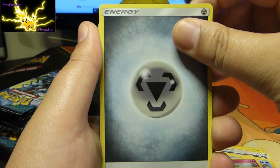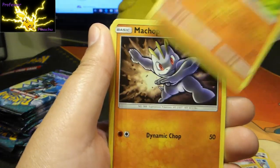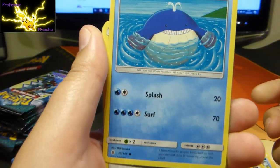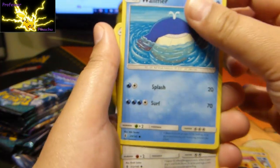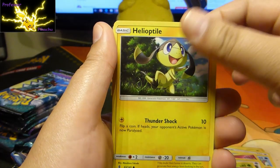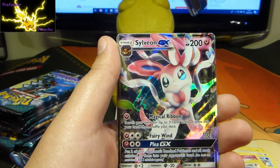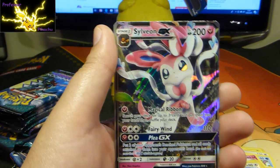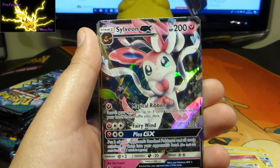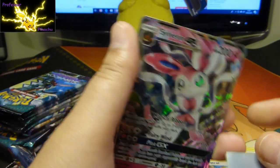Here we go guys: Energy, Sableye, Max Potion, Sudowoodo, Machop — he looks really different there, I'm not quite sure why. Stufful, Phantom, Helioptile again, Reverse Holo guys, and this time we have a Sylveon GX! I don't think I've got this one — that is sweet looking, to go with my other Eevee Evolutions. Nice guys!